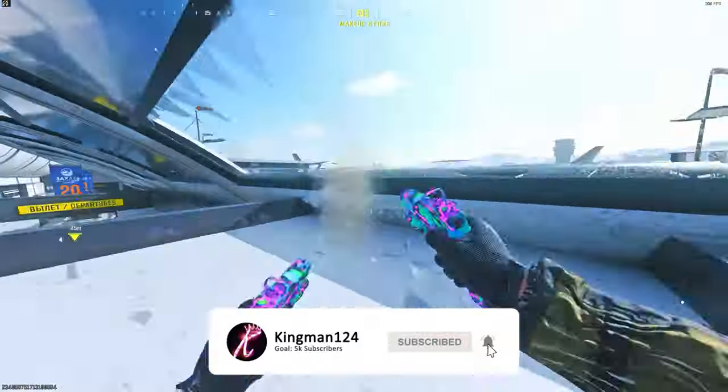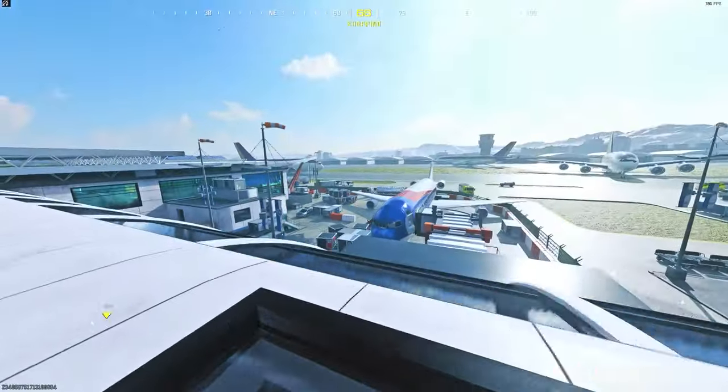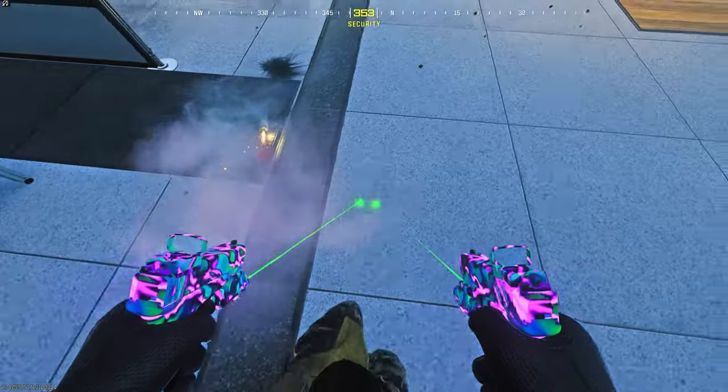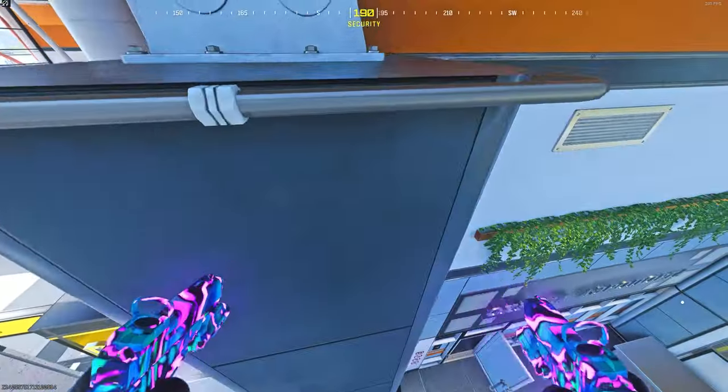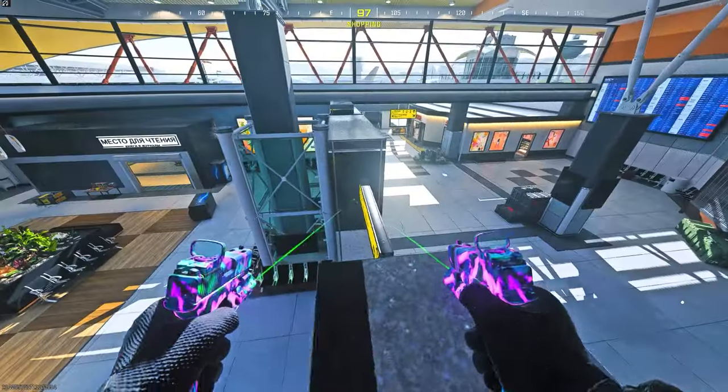You can literally do this on all of the mats, by the way. It's absolutely crazy how easy this is. Here is the other mat on the other side — you can literally land on the flower barrier, which got patched recently. You can then go on top of the map; it's that easy.